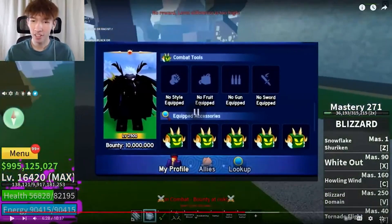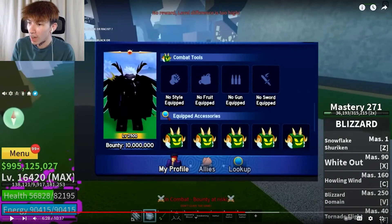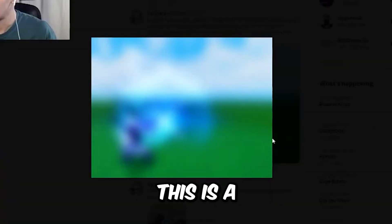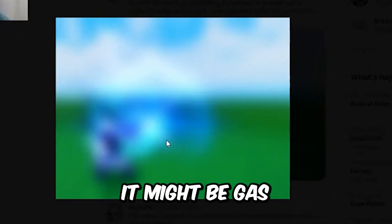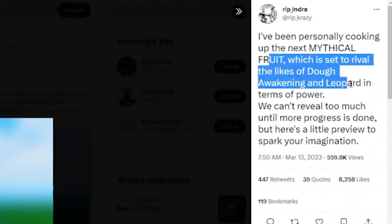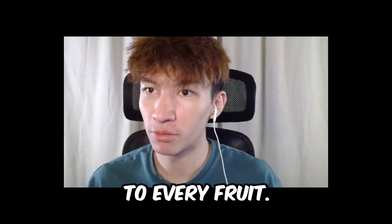New UI — I'll get into that in a second. This is a little sneak peek of the new fruit that's coming out. It might be Gas or that other one. It's supposed to rival the likes of Awakened Dough and Leopard in terms of power. So it's going to be the most OP one — rival to every fruit.